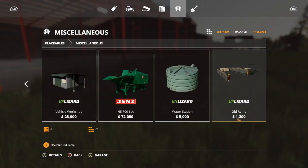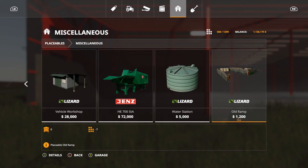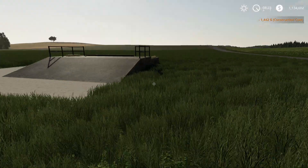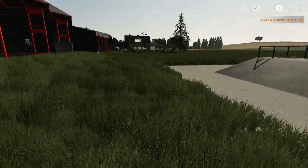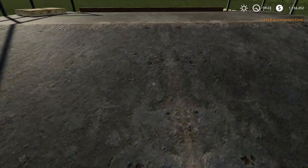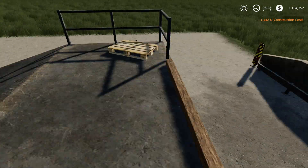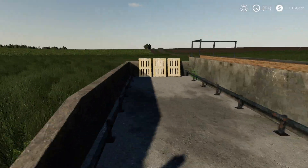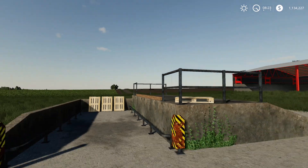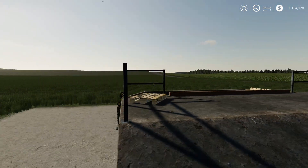Next we have the Placeable Old Ramp at $1,200, seven slots. Let's place this right here. This is a nice loading ramp. This might be pretty good with the TLX enclosed trailer — put it right back there and load it. So that is the Placeable Old Ramp.